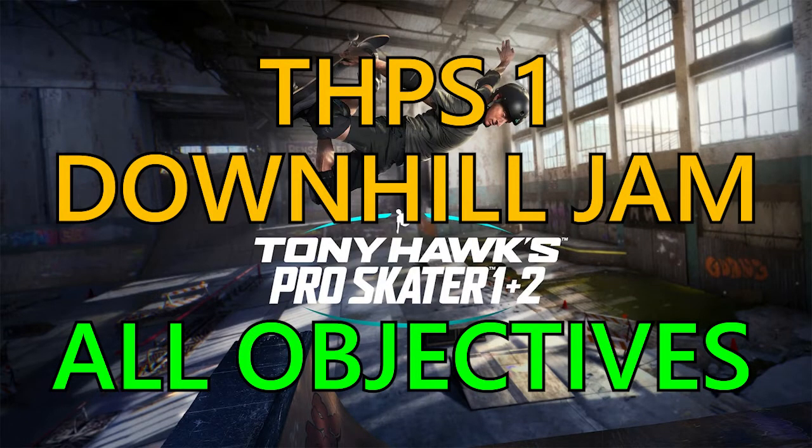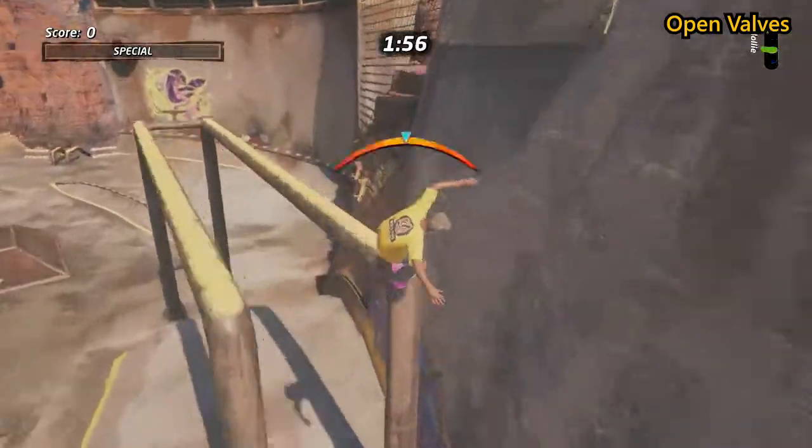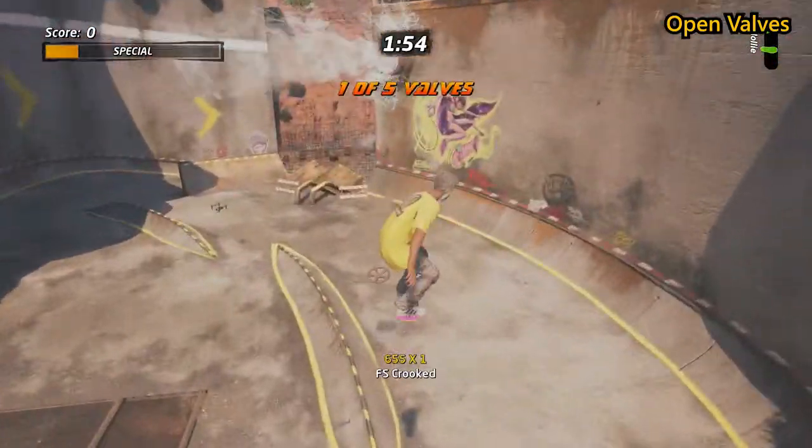Hi guys, welcome back to Griffin's Gaming Guides. Today we're going to go after all objectives in the Downhill Jam level in Tony Hawk's Pro Skater 1. First up we're going to go after the five open valves.